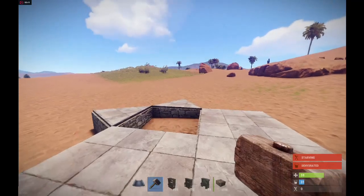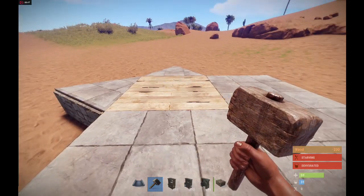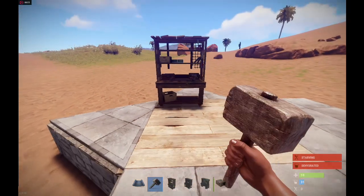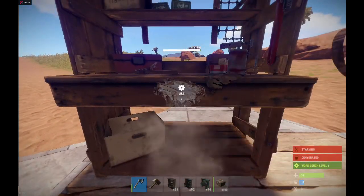To place all three workbenches in the same spot, make sure the foundation you place it on is only upgraded to wood so you can easily destroy the level two workbench when the time comes. Go ahead and place a level one workbench on the foundation. Whenever you're ready to place your level two workbench, simply destroy the level one bench with a hatchet — it shouldn't take much time at all.